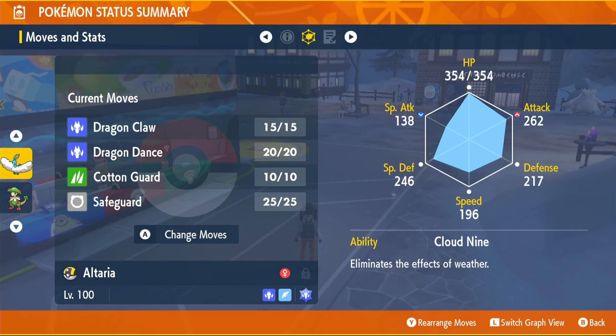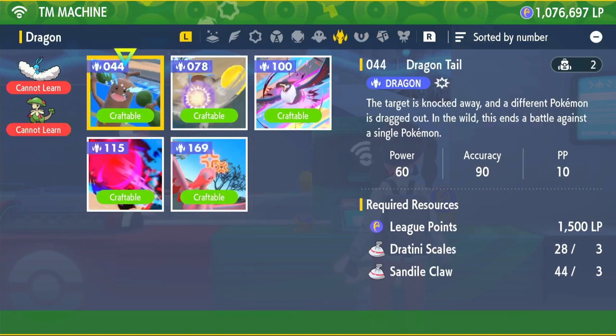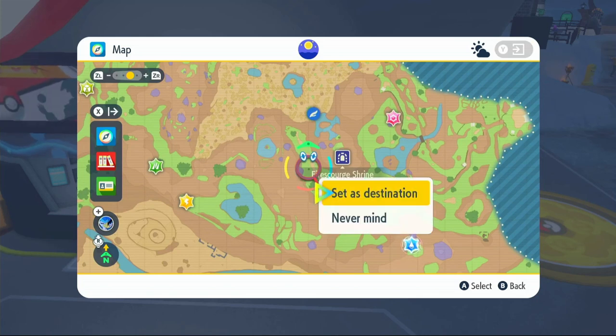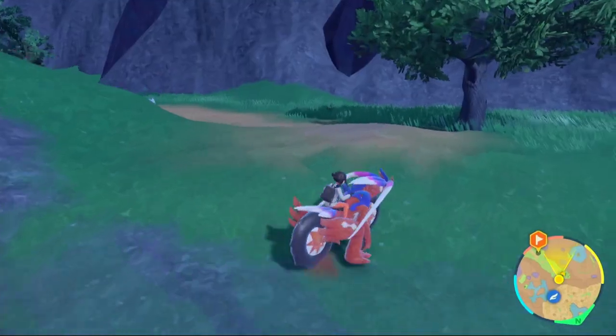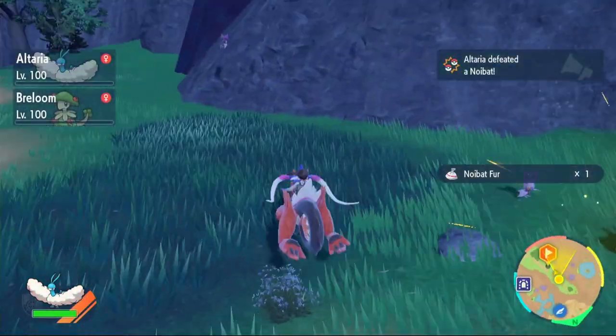Back to the DPS build — we learn Cotton Guard and Safeguard through level up, so once you get to level 100 you can relearn them whenever you want. For Dragon Claw and Dragon Dance, we need TMs. Come to any TM machine — the green part of the Pokémon Center — and go to the Dragon section. Dragon Claw will cost 8,000 LP, 5 Axew Scales, 3 Noibat Fur, and 3 Gible Scales. For Noibat Fur, fly over to Fury Falls, climb the wall, reach the grass, and find Noibat and Noivern — take them out to get your Noibat Fur.